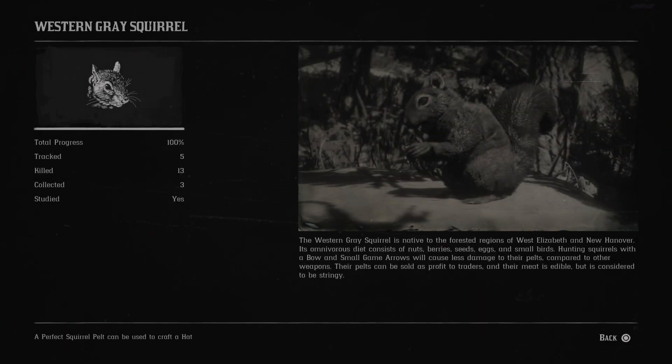Next is the western gray squirrel. The western gray squirrel is native to the forested regions of West Elizabeth and New Hanover. Its omnivorous diet consists of nuts, berries, seeds, eggs and small birds.